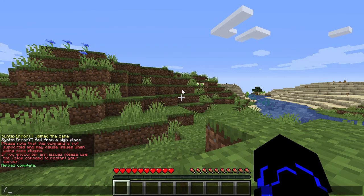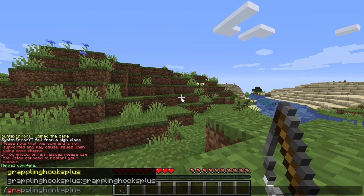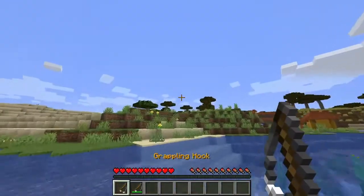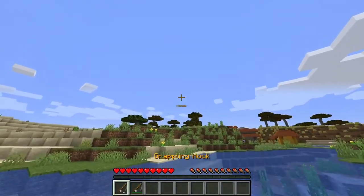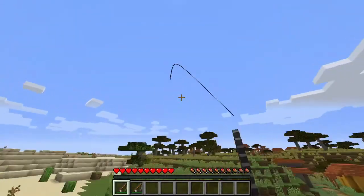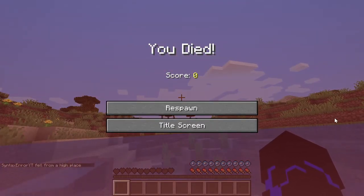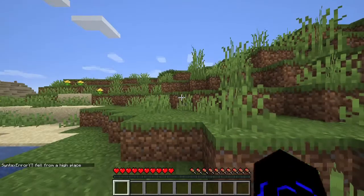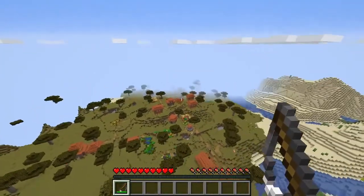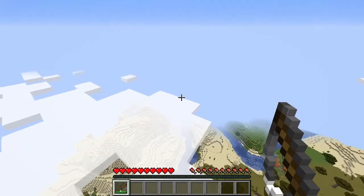The server is reloaded now and we can go ahead and type in slash grappling hooks plus to give ourselves the grappling hook as well as the netherite grappling hook. If we use the regular grappling hook, it will just fling us across. However, if we use the one we changed in the config.yml — since we set the cooldown to 0, we can use it continuously. And it actually flung us quite high up in the air because we set the strength to 10 in the config.yml. So all of that is customizable.